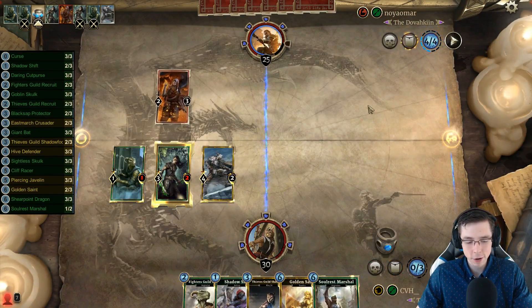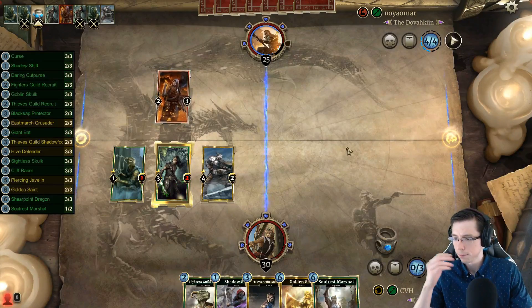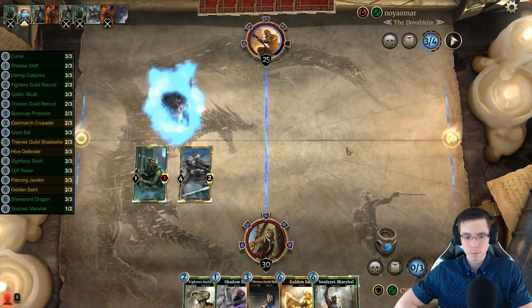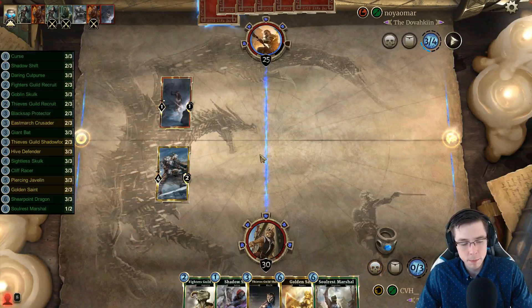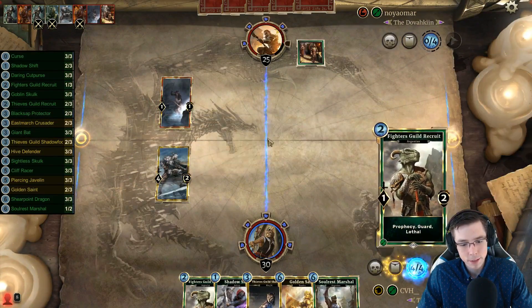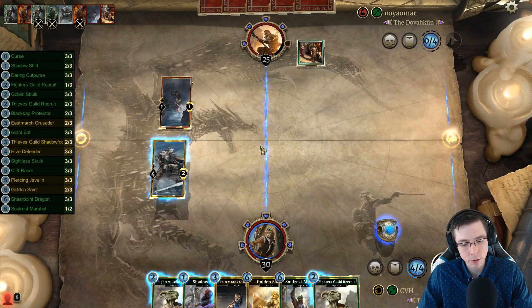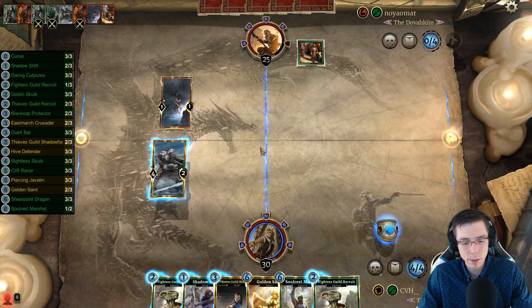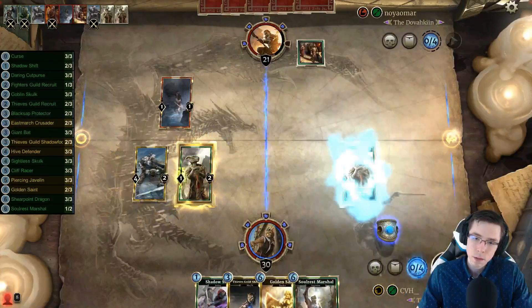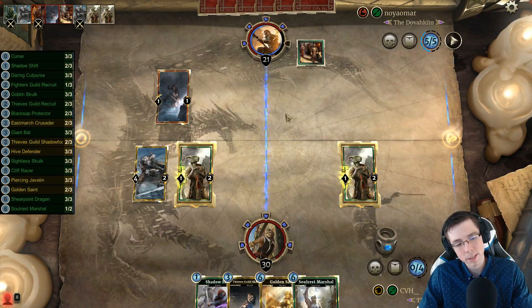We do have the Soul Rest Marshall, Golden Saint dream — will it close the game like we hoped it would do when we put the combo into our deck? Can he beat the East March Crusader? Swindler's Market — we are that kind of archer deck. Well, a turn after this is simply going to be Soul Rest, Golden Saint with the ring. I think I'll take a draw at the Shadow Shift, or we could just play double Fighter's Guild and contest each lane with it. I'm pretty sure we're always going to be ahead on life with the Soul Rest Golden Saint next turn — that might just be too much pressure to deal with, but this is kind of a weak turn against the current board state.